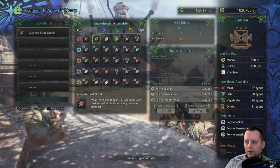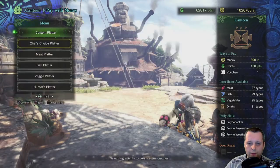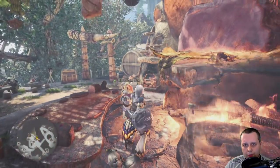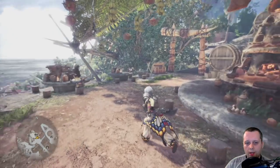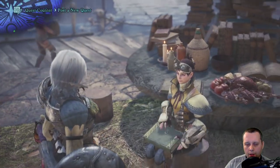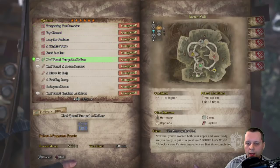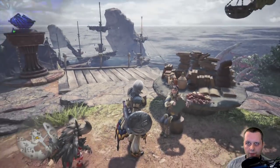The third way is by doing quests, especially from the Meowscular Chef. He will give you quests like egg delivery quests and so on. These quests are available through optional quests, and in the description it will say the client is the Meowscular Chef and it reads 'unlocks a new canteen ingredient on first completion.' So this is the third possible way.